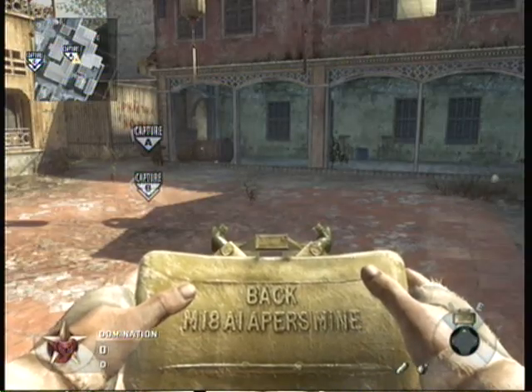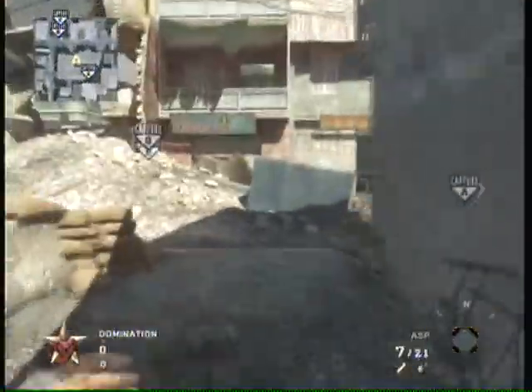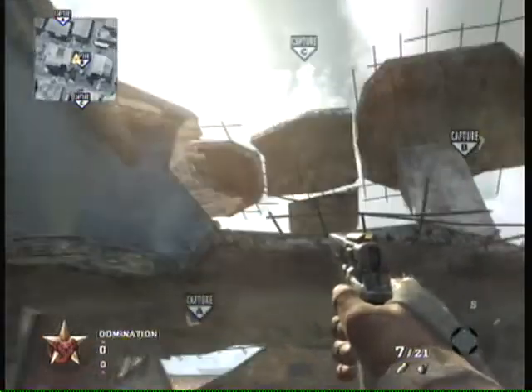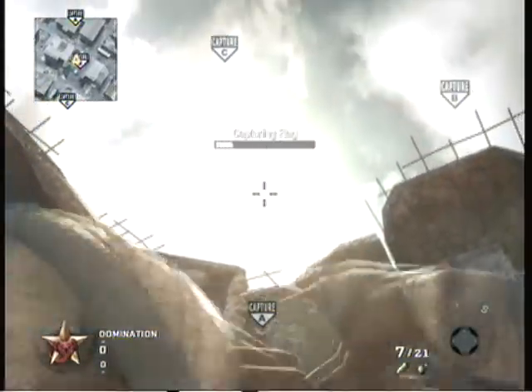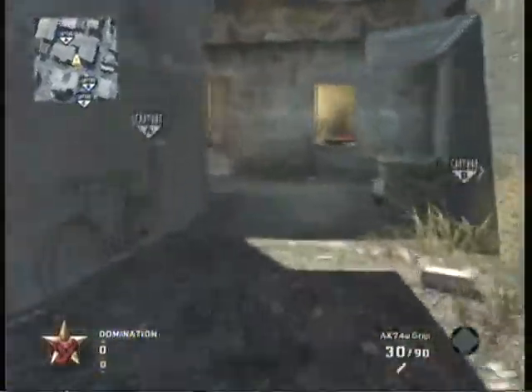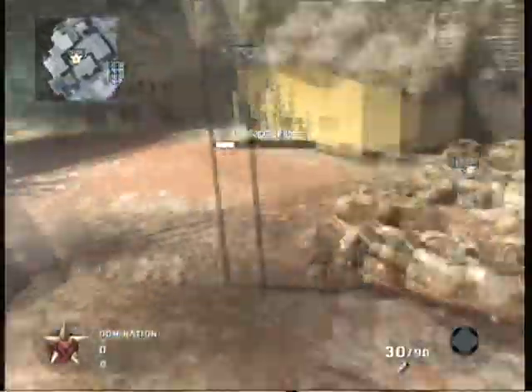Alright guys, here's another domination tip. This is a B to A grenade on Cracked and it took me a while to get this right, but I finally figured it out. You just go in between that cracked plate or whatever that is on the left side and run and jump and throw it, and it lands directly on the flag as you can see here.